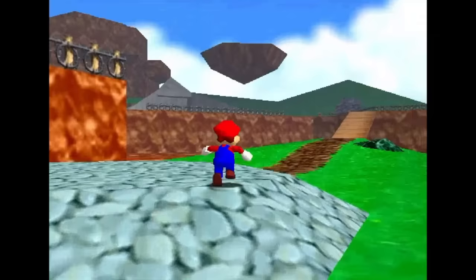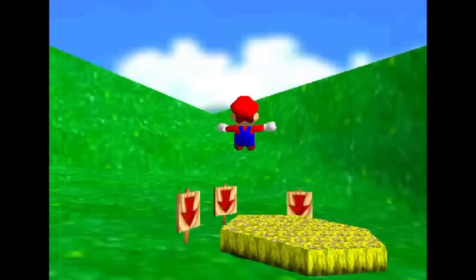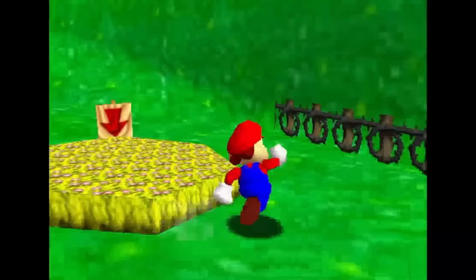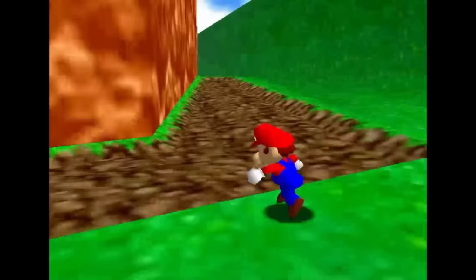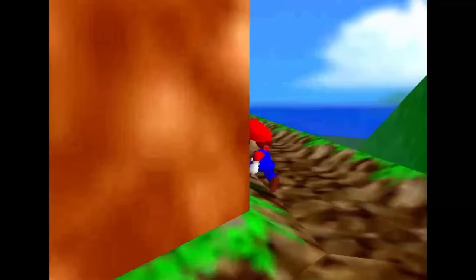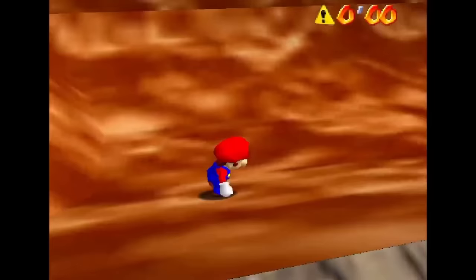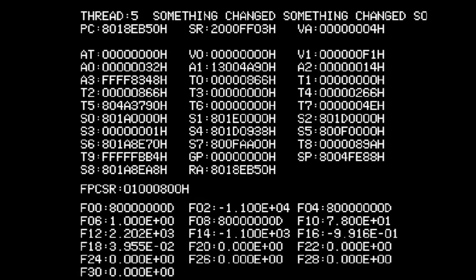The Bob-omb Battlefield level seems similar all the way until you're up the mountain. Before there was nothing significant outside of the path, however now there's a flower patch with arrow signs all pointing down around it. When trying to ground pound to stand there, nothing happens. This could mean that you're supposed to crouch down and hide under the flowers at some point — but why would Mario even need to hide? It's not like anyone else is out there, right? After getting the star, the player gets the same error. Maybe something will be different again.